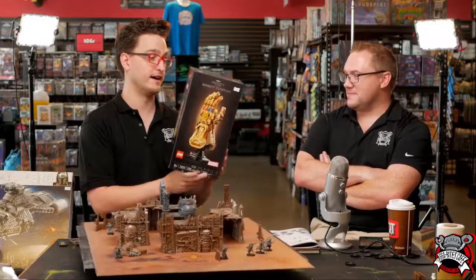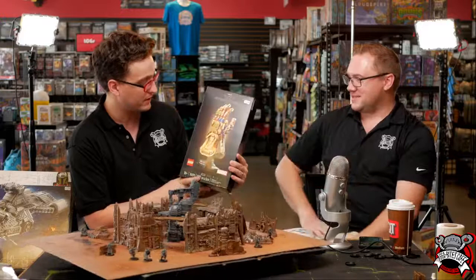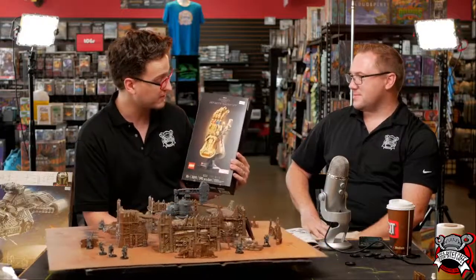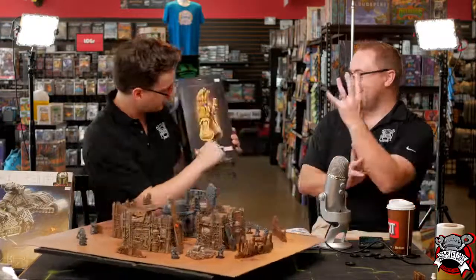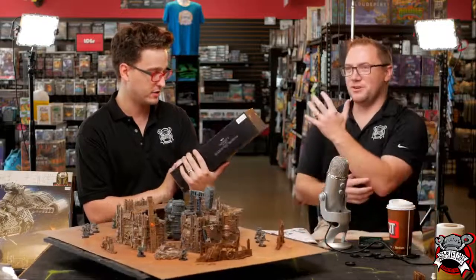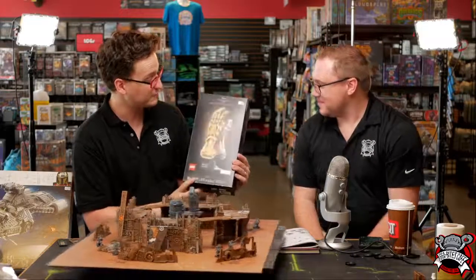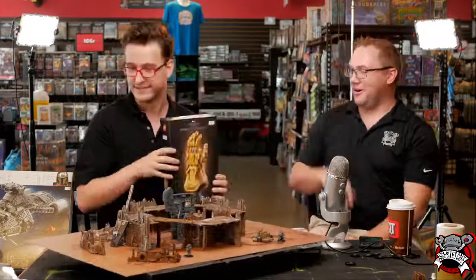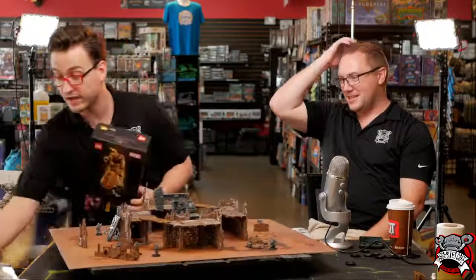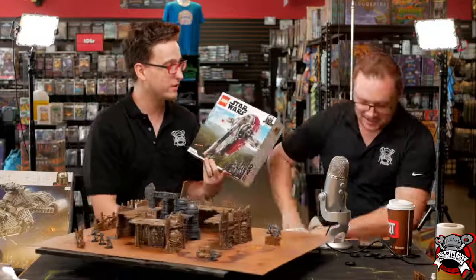Zach had a perfect pun - he said 'assembling this is a snap.' So this is the LEGO Infinity Gauntlet - it's a collector's item. You can collect all the stones. There's a hollow in the middle so you can wear it. It looks so cool. It's the only one we have left - we've already sold out of all the rest.